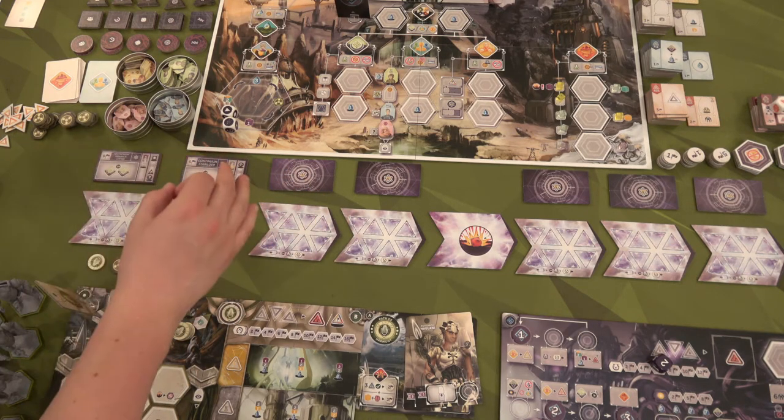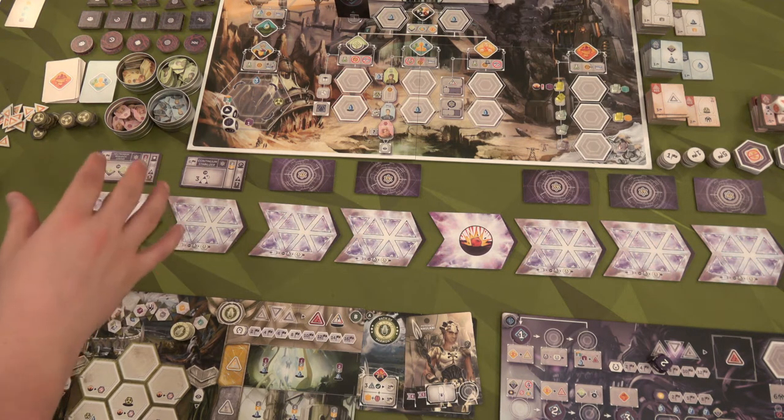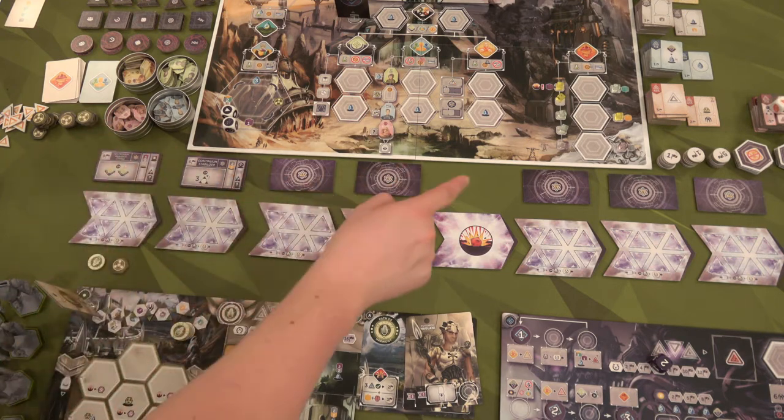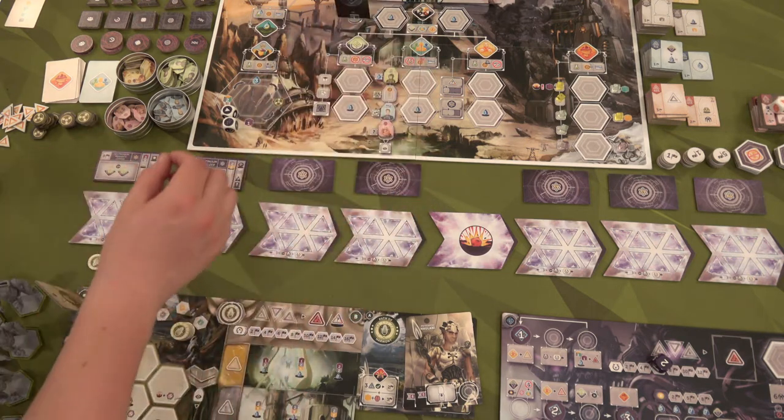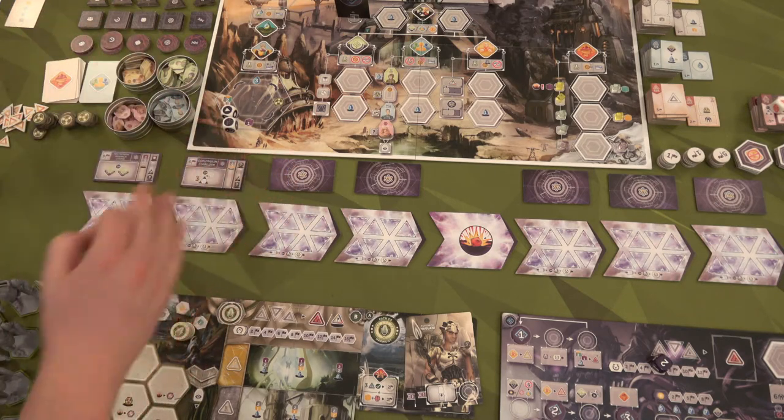There's an awesome appendix in the rulebook — I have to say this rulebook is fantastic. You can find every single one of these tiles, every single one of the buildings, and find out exactly what they do in the appendix. Great rulebook, I really appreciate that.